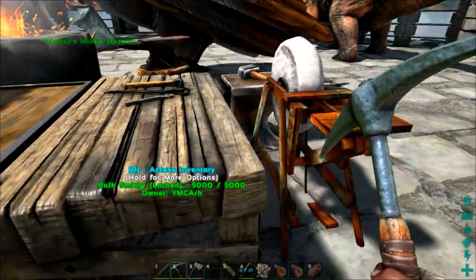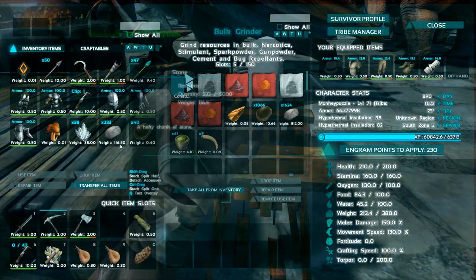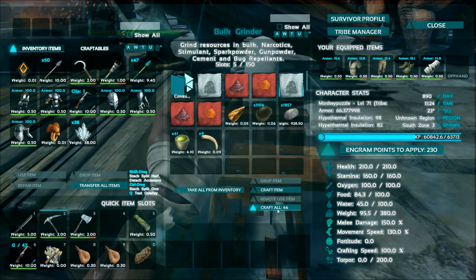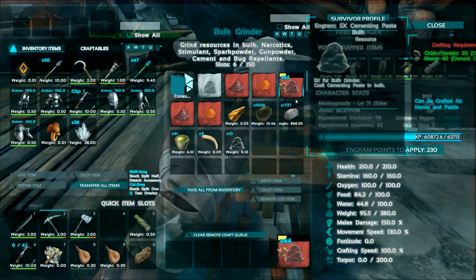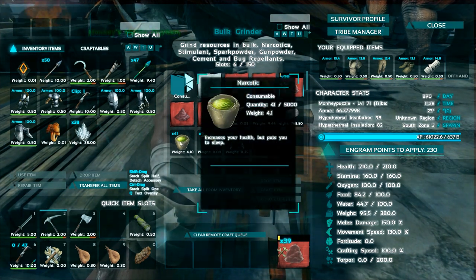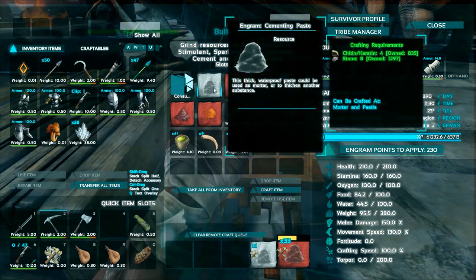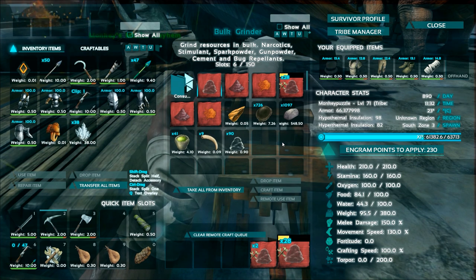Been making good use of that. In the bulk smithy and bulk grinder I'm all set up to make some more cementing paste. There are two recipes in here: the regular engram for cementing paste and then the five-times engram, so I can make 46 of those — that's 46 times five — and it's just really fast. You don't have to wait forever for this stuff to get made. I've also been using it for my narcotics and spark powder when it's not in a multiple of five. Let me skip to when this is done. Okay, that's done — got another load of cementing paste. It looks like if I got some more stone I could still make more.